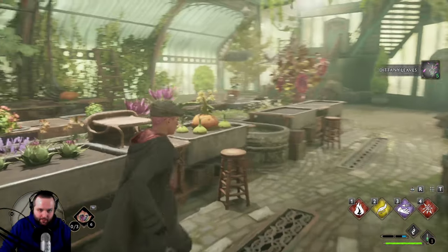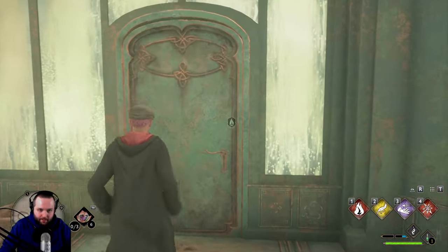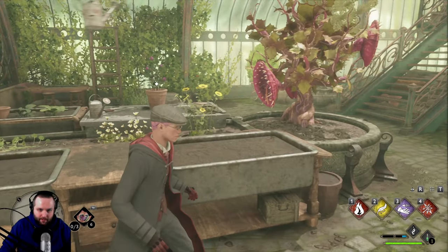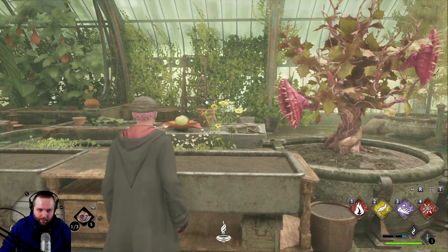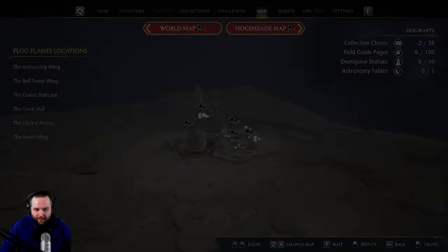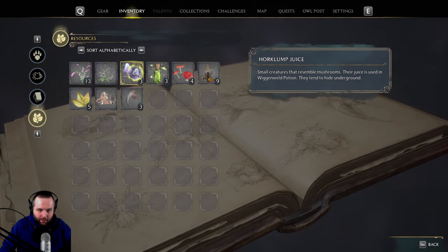I'm pretty sure there isn't any other plants that we can get, but we should come here and collect them any time we can because it does help a lot. Now, I wonder if we can use any of the other spots here to put a pot down and then plant some other herbs that we want to plant, like these Horklum juices.